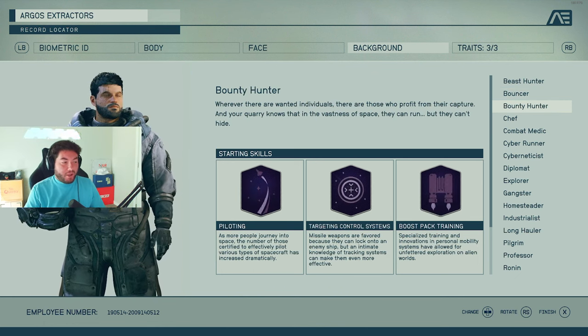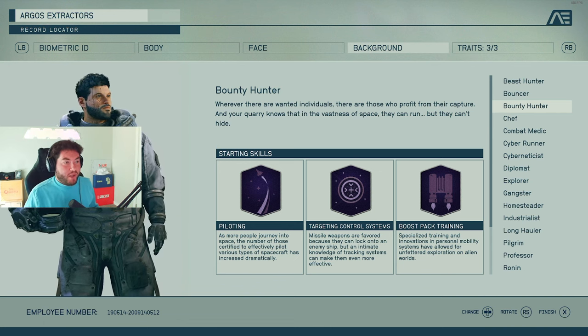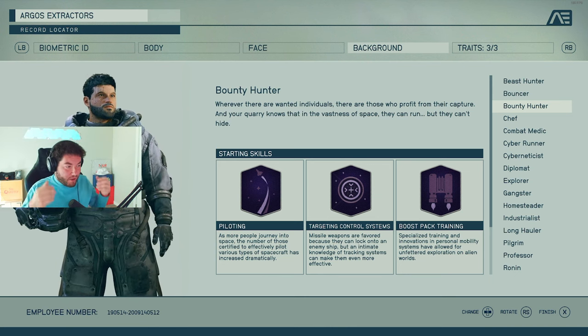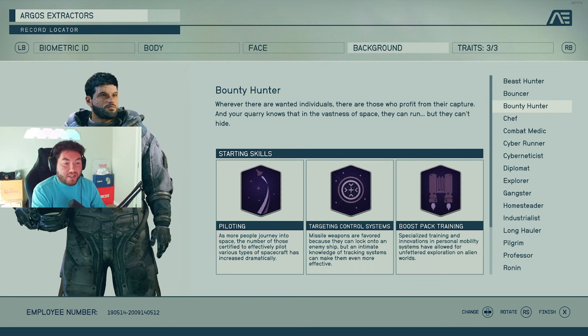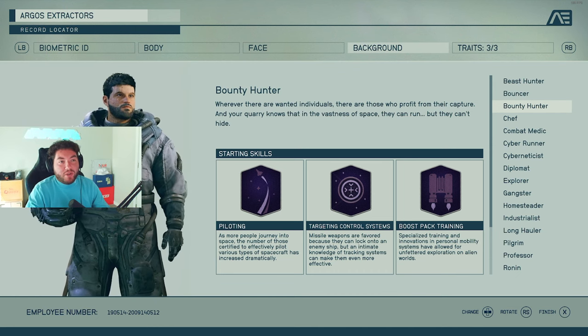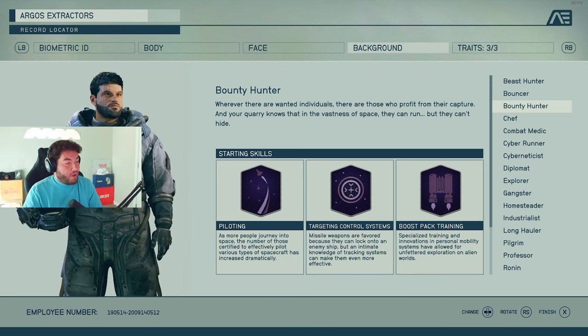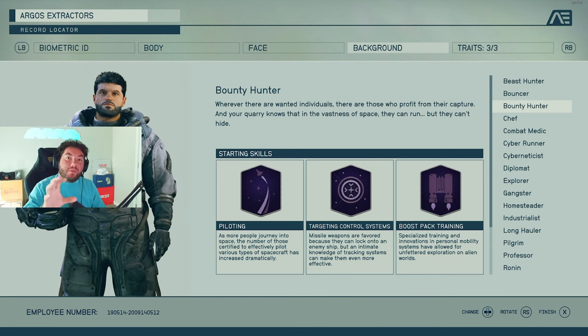Bounty Hunter is more about mobility and finding wanted individuals. This is going to be piloting — a starting skill. Remember, these are all starting skills, just giving you a quick boost in the beginning when you're about to start the game. It doesn't mean you can't become great at piloting if you don't choose it — it's just something to help you right at the start.